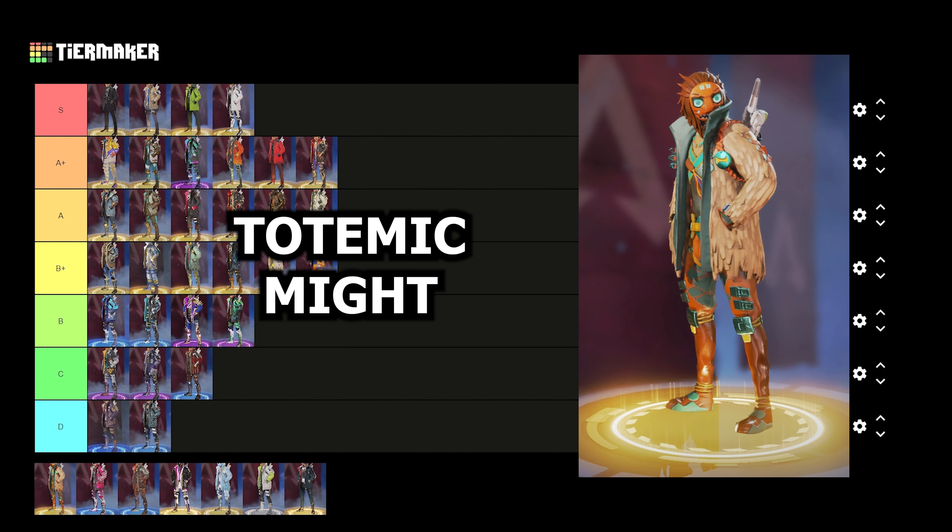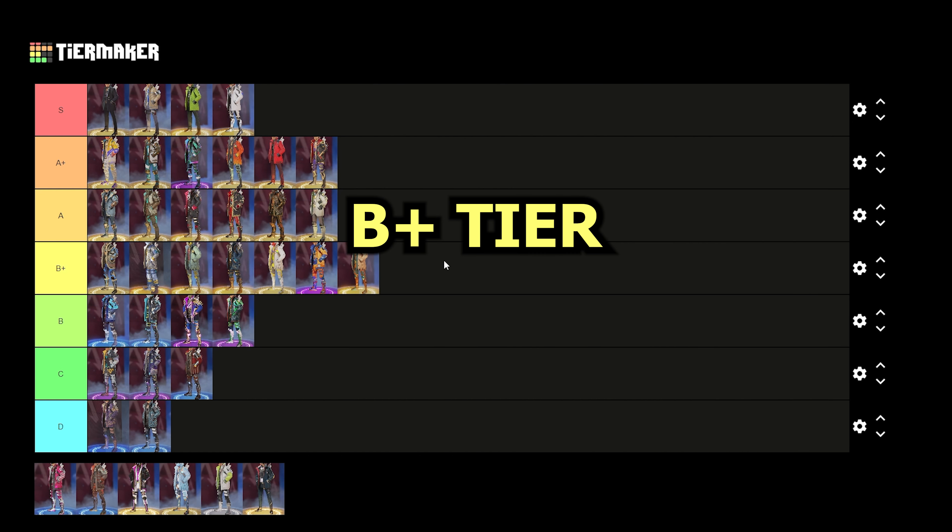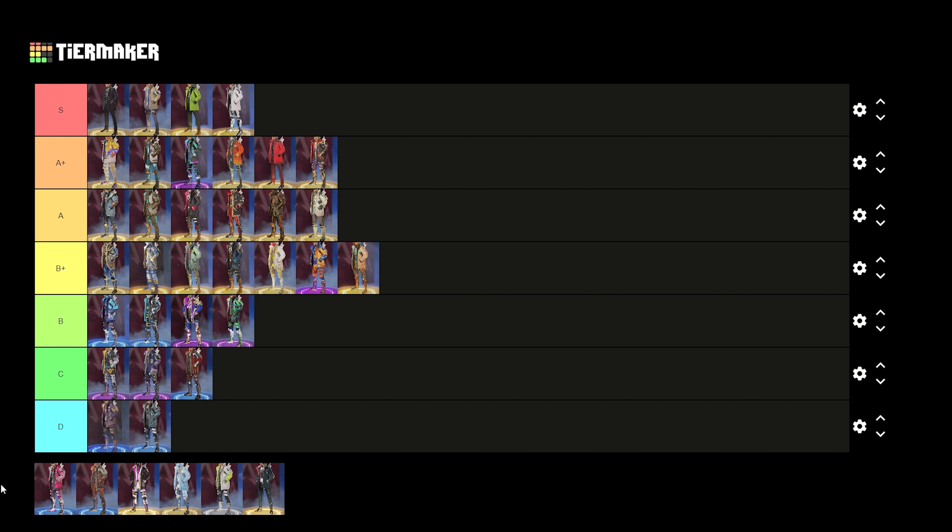Up next we have the Totemic Might skin for Crypto — I believe this is a recolor of his Mass Dancer skin. It's a pretty solid skin with that faded orange and the light blue accents. The light blue accents are kind of my favorite part of it. I'm going to drop this one in the B plus tier.